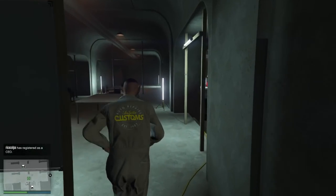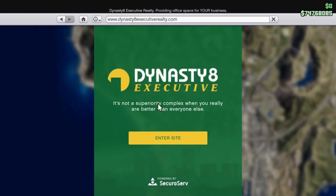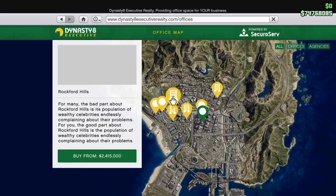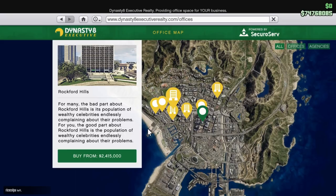Today we are doing a guide on the new Agency property. This property was released today with the Contract DLC. If you want to get it, it's on Dynasty 8 Executive. The cheapest one is 2 million and the most expensive one is 2.8 million. The location I recommend is the cheapest one, because the location doesn't matter that much, so it's very smart to get the cheapest one.